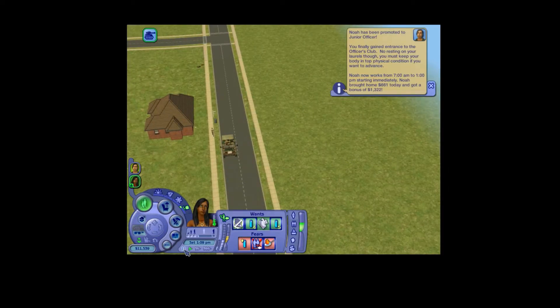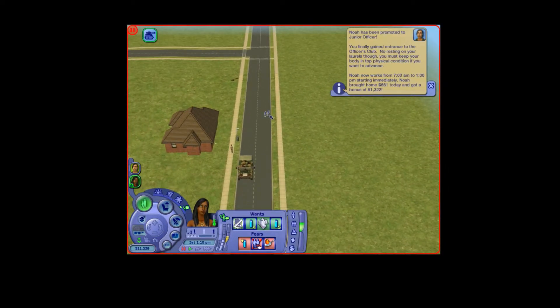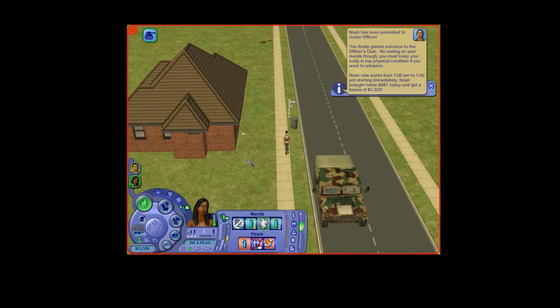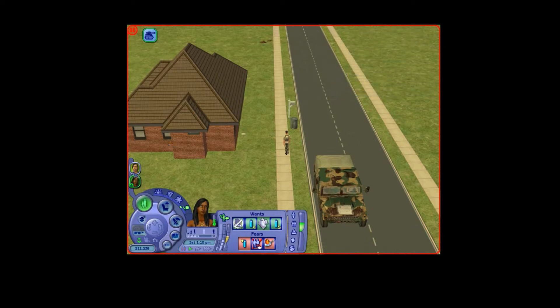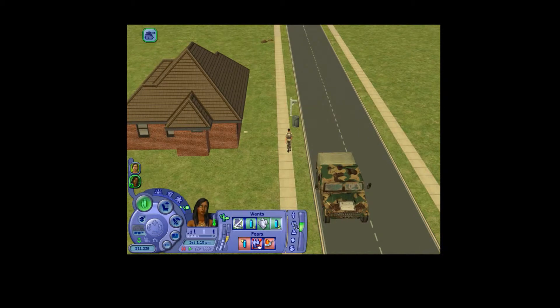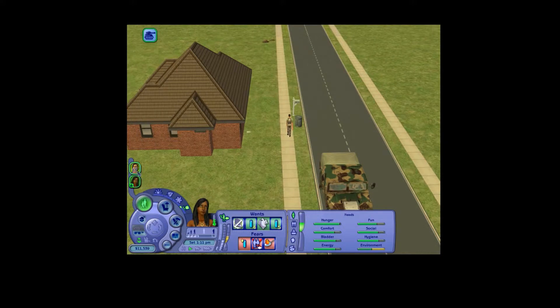Okay guys, so Noah has come home and he's been promoted to junior officer. You finally gained entrance to the officer's club — no resting on your laurels though, you must keep your body in top physical condition if you want to advance. Noah now works from 7am to 1pm. He brought home 661 simoleons today and got a bonus of 1,322 simoleons. And she's coming home at 2pm, so not too far away.